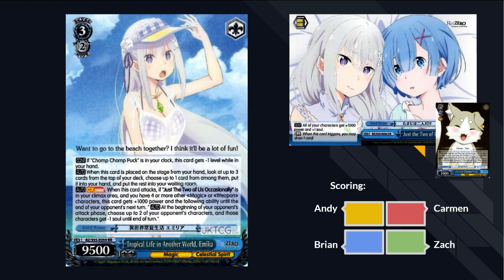Can't wait to run eight choose-your-trigger cards. Next card. Tropical Life in Another World, Amelia. If Chomp Chomp Puck is in your clock, it can be early played at level two. On play, look at the top three cards of your deck and choose one to add to your hand. When this card attacks, if the book is in your climax area and you have four or more other magic or weapon characters, this card gets 1,000 power. At the beginning of your opponent's attack phase, choose two of your opponent's characters and those get minus one soul till end of turn.